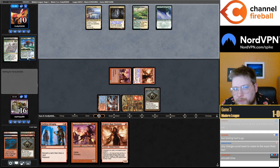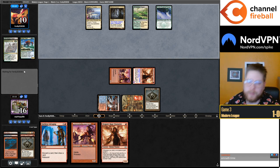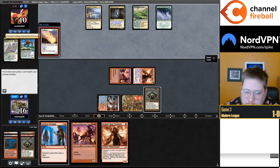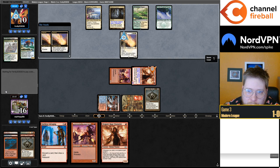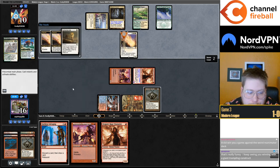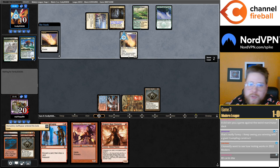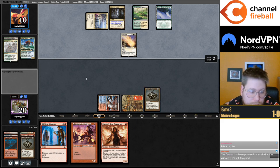I'm considering cutting Shadow Spear from the main — I don't tutor it that often. That being said, when you want to tutor it, you really want it to be there. The main time you want Shadow Spear is against Murktide game one, when you have a hard time answering Murktide but they have a hard time answering your Construct, so you just make a big Construct. It's funny — people keep seeing me winning with Thassa's Oracle and Construct. A lot of times I'll win with Giant Construct, but it won't be the deciding factor.